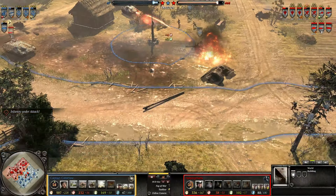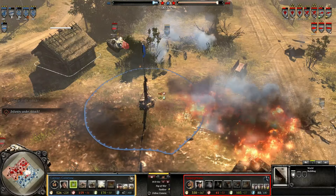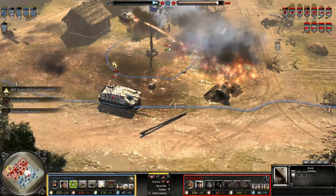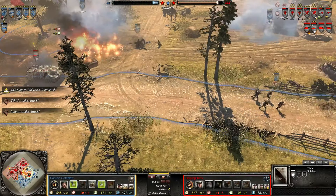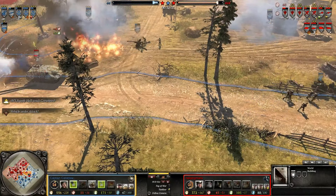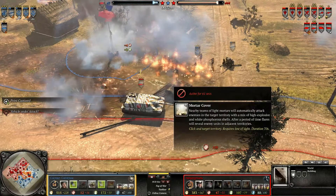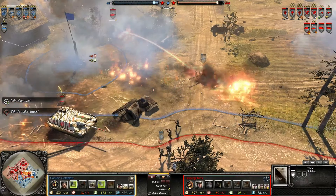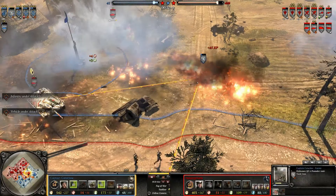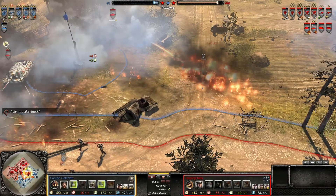They had such little health that they instantly got roasted by both the Storm Pioneer and the Flame Hetzler. The Jagdpanzer is probably going to move forward and take on the Churchill. Churchill is probably going to take a couple shots at the Hetzler — missed the Hetzler and took a return shot from the Jagdpanzer. He's actually trying to recapture that bottom VP, and perhaps the top too. Though it is pretty much the end of the game — the British player doesn't really have much left.